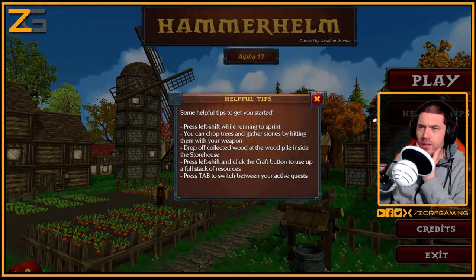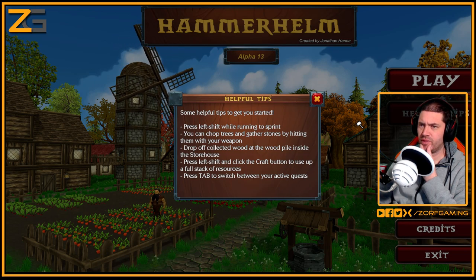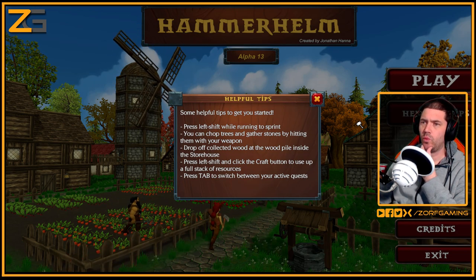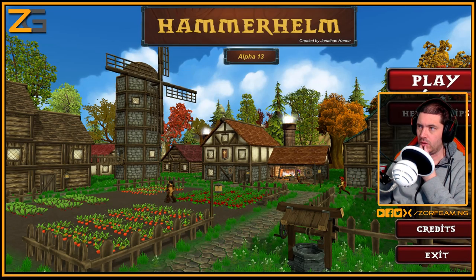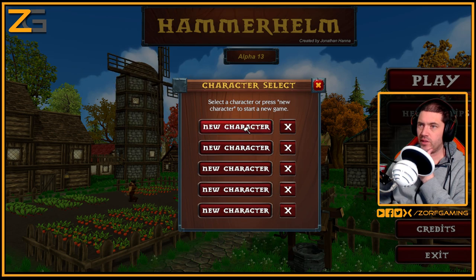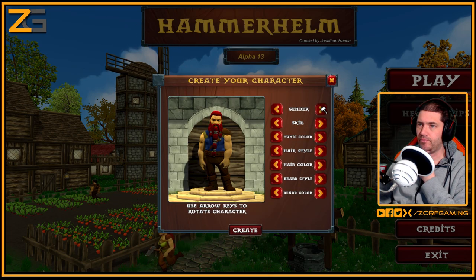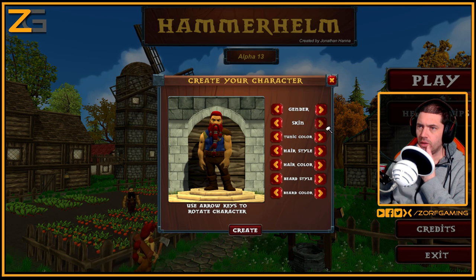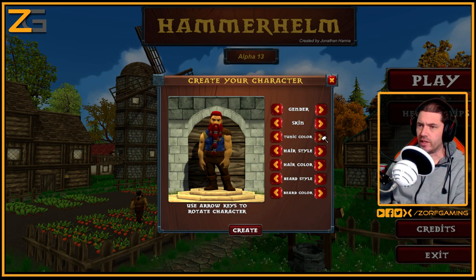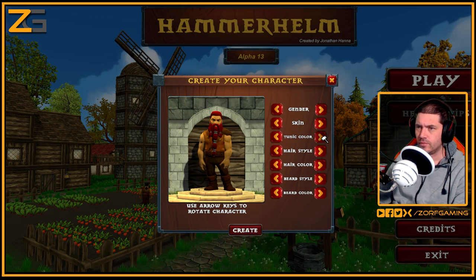Helpful tips: press left shift while running to sprint, you can chop trees and gather stones by hitting them with your weapon, drop off collected wood at the wood pile inside the storehouse, press left shift and click the craft button to use a full stack of resources, press tab to switch between active quests. Right, let's have a look - new character, we'll do a male one. The skin is actually customizable, not a predefined character. Tunic colour - almost feel like making a Zelda character, but maybe like a gruff dwarf.